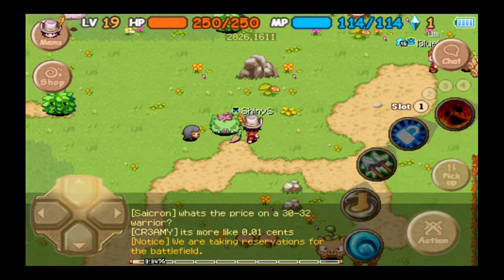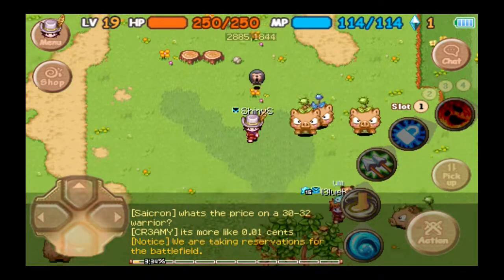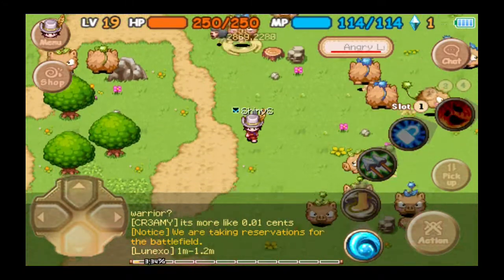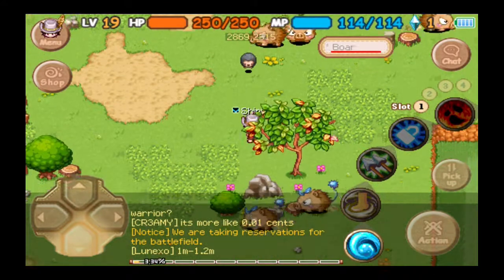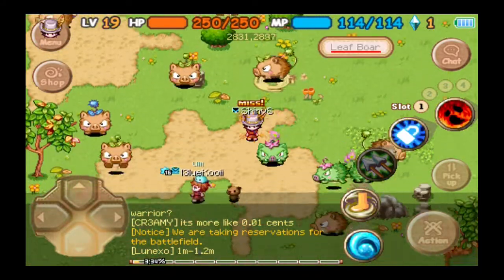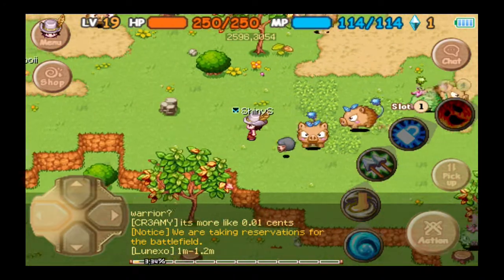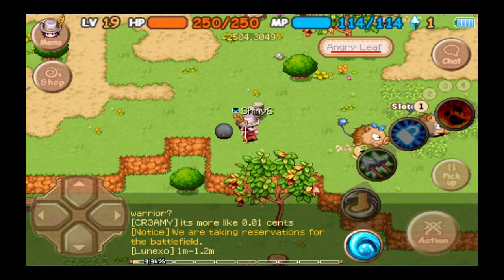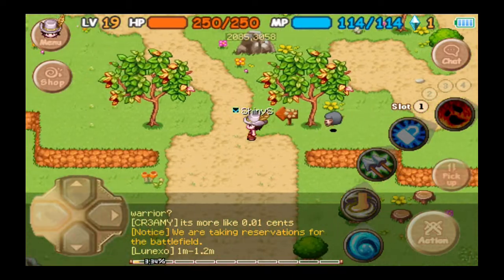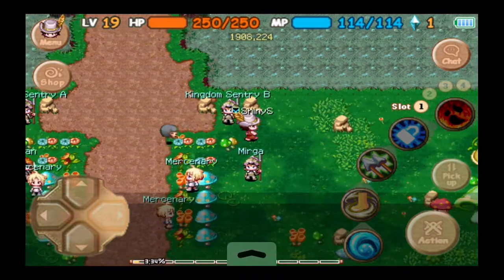Pretty much every boss and mini-boss in the game is useful, even white spiders — except Bulldozer Junior. Like, what? They're going to give me complete crap. Give me nothing, dude. Hey, what's up — that dude's bull rushing everywhere, he's probably going to kill a Bulldozer. I'm getting out of here.